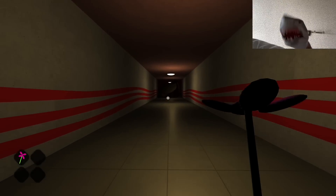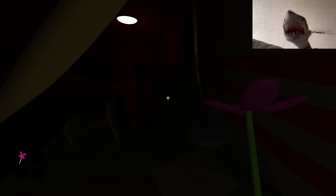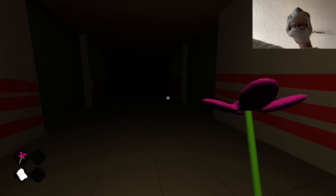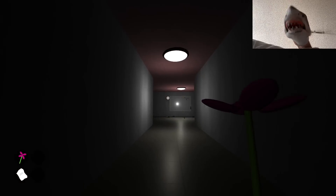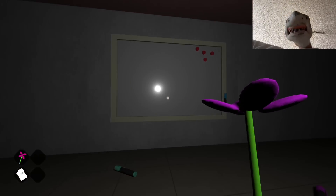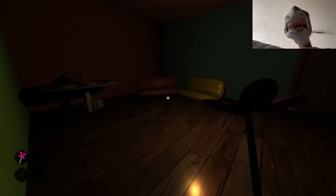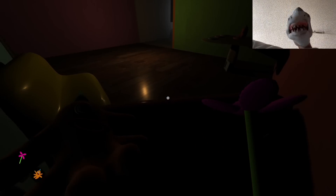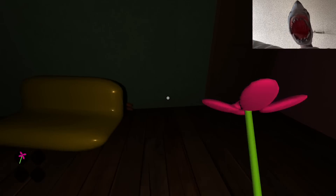I'll just find the key card slot myself — how about that? I'll just shoot at the place where the key card slot is supposed to be, and guess to see where it is. I'll just keep shooting at the place where the key card slot is supposed to be, so maybe I'll hit it in the right spot and the door will open. That's what I'm gonna do. That will probably work.